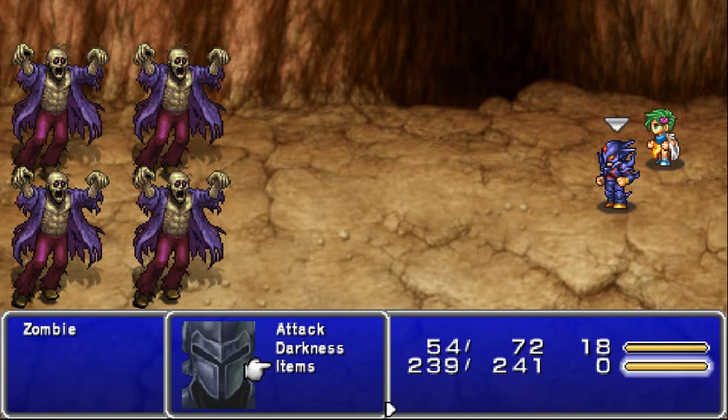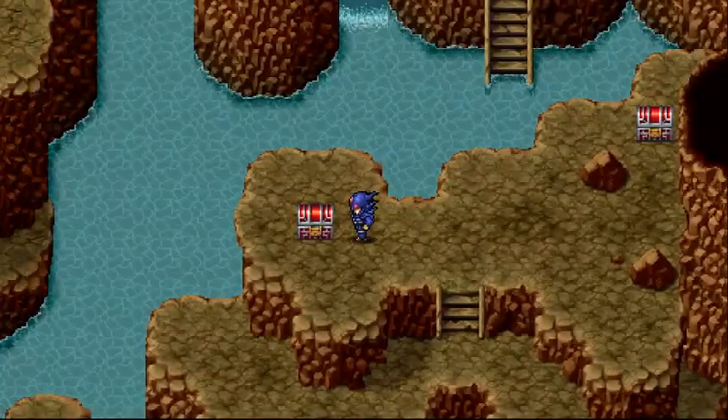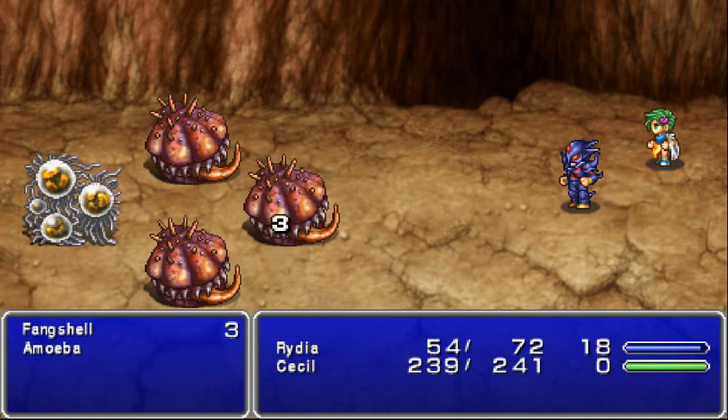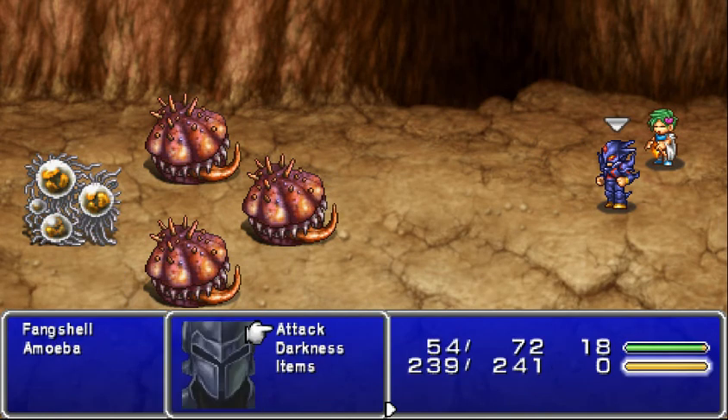Zombies are going to be weak to fire; however, at this point Ryda doesn't know fire. The reason behind that is because she's afraid of it because it burned down her village, so we will skip that altogether. I'm just going to take the amoeba out with Chocobo right now instead of wasting my time.